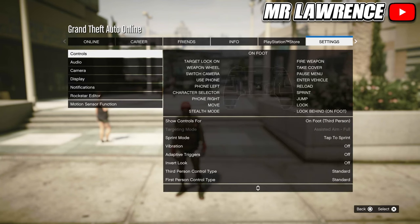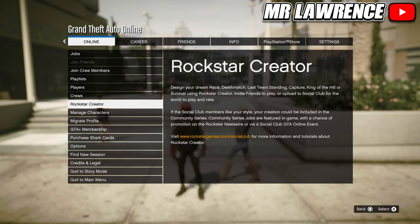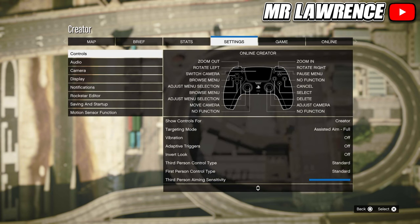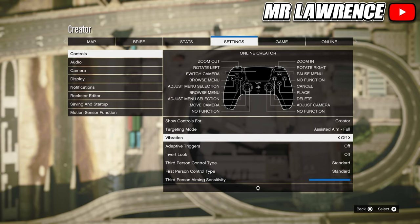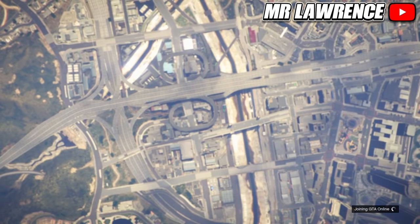The second setting you should change is your targeting mode. You can't change this in Online directly, so you either have to go back to Story Mode or open your pause menu, go to Online and start Creator (called Rockstar Creator on next gen). When you're on that screen, open your pause menu again, go to Settings and you will see Targeting Mode. Change it to Auto Aim Full — this makes the auto lock-on with weapons a lot better. Also turn off vibration while you're at it. Keep in mind that everyone in a session shares the same targeting mode.